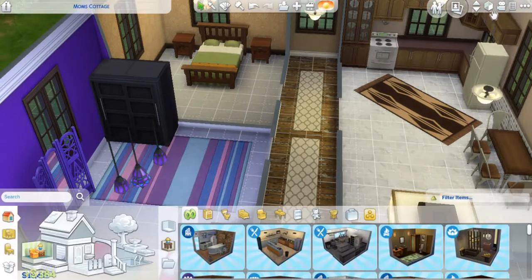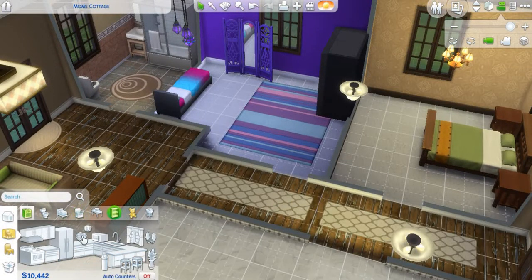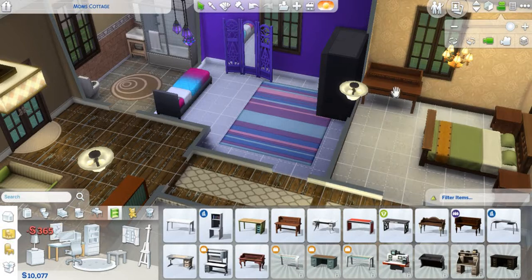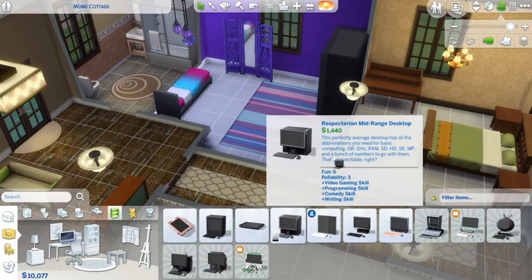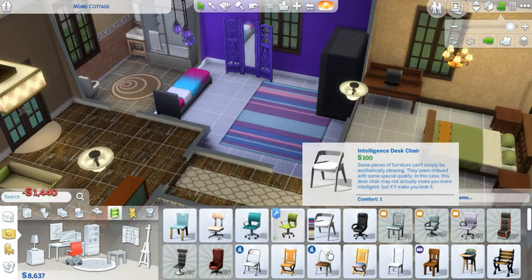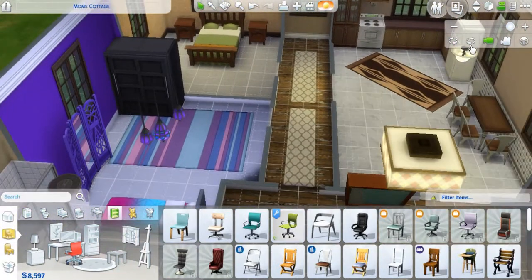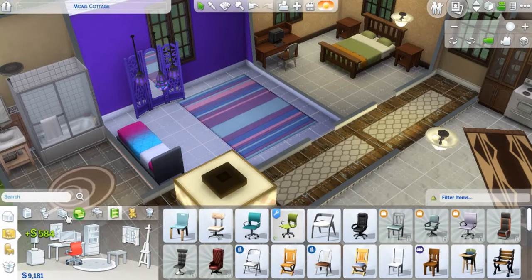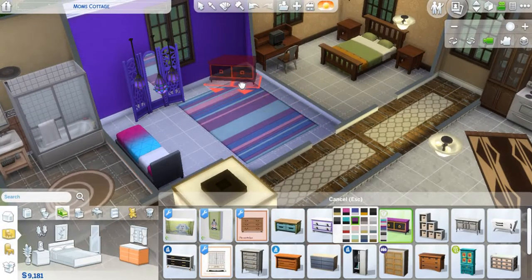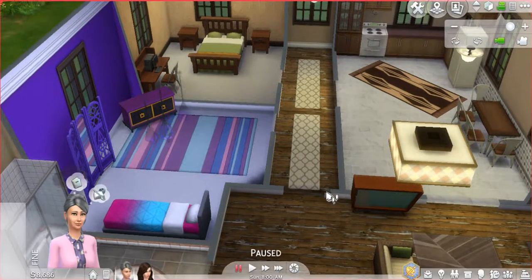I'm gonna take away her dresser because she just doesn't need a dresser. Alright, let's put in a desk here. There, that looks good. That way while Davina's at work, Mom has something to do that can help earn money for the house. Actually I think I'm gonna get rid of this really big dresser and get her something a little smaller. There we go. Now we can see the computer. I don't like to move my camera around a lot. Let's get going!